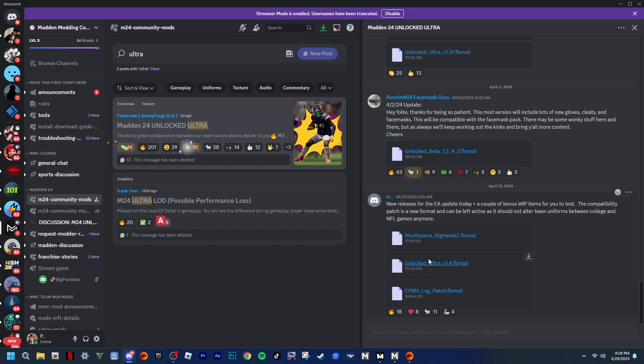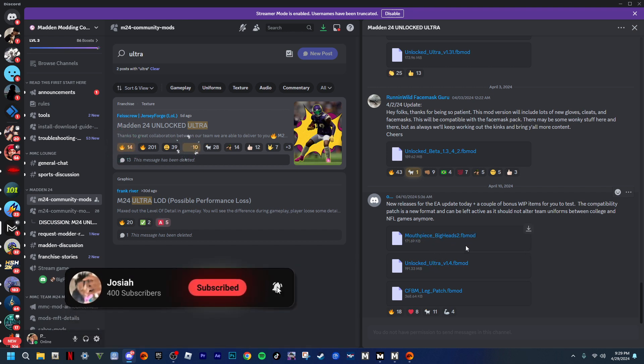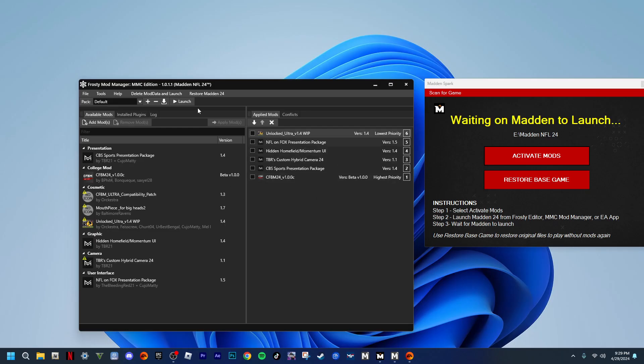You need to start both of these mods. You need to start the mouthpiece mod too. For football M24, if y'all need it, go to your mod manager, add the mouthpiece on there and make sure this mod is on there too. The ultra damnation mod is the highest priority. Then go ahead and click activate.